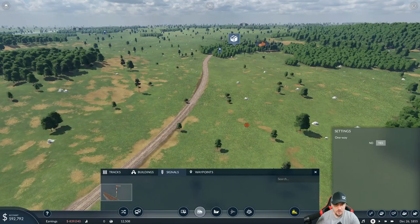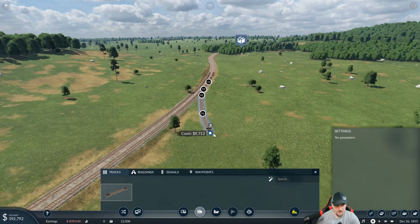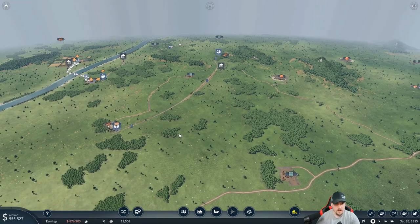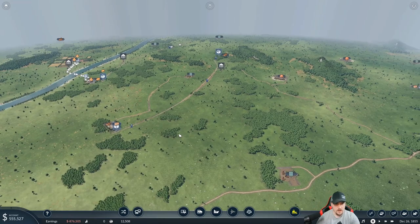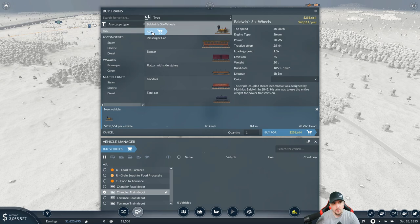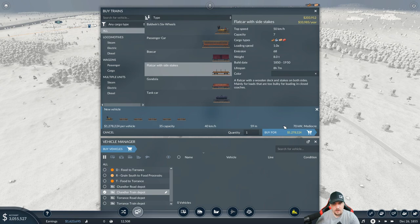Now we want to bring a train in to the logs. Let's get buildings down. We'll put down more signals if we get more trains on this line. I think we'll immediately start off with just two. We need to borrow about three thousand to get two trains. Five vehicles - add the Baldwin and we need four log flat cars: one, two, three, four, and five. We're going to keep it at five cars and two trains.